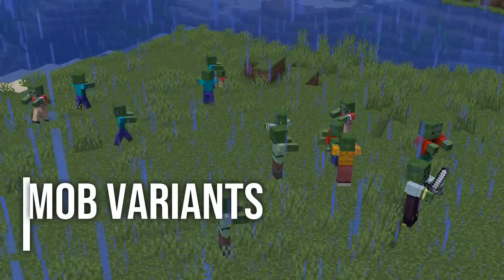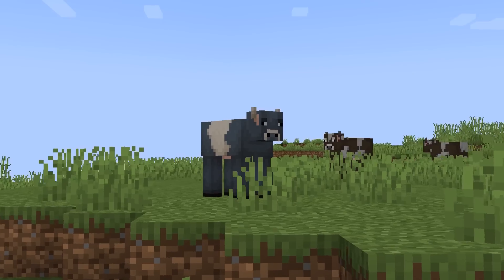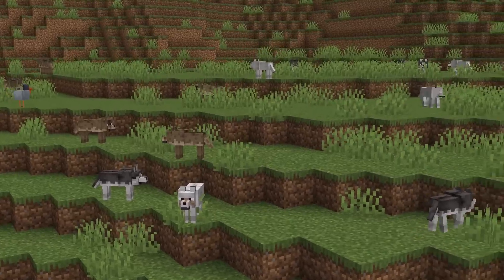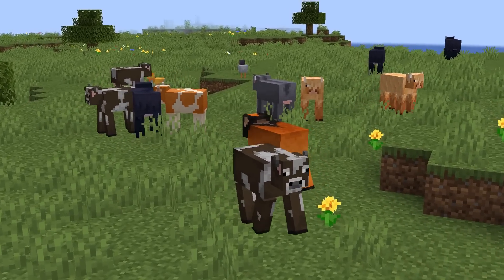The next mod on our list is More Mob Variants. This mod doesn't add any new items or mobs but adds new textures to existing mobs such as cats, chickens, cows, pigs, sheep, wolves and zombies. These textures bring more variety to the mobs you encounter in your world and therefore make the game not as monotonous, which I really like.